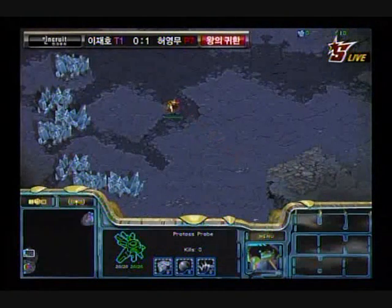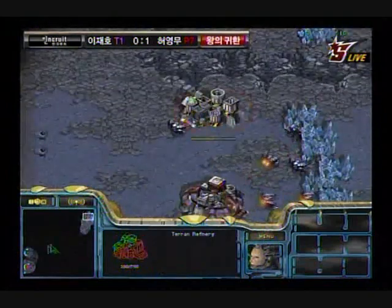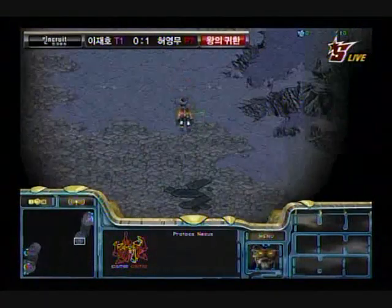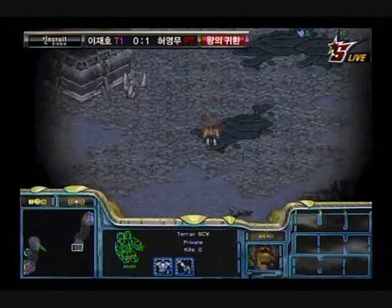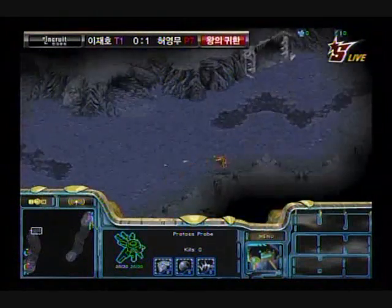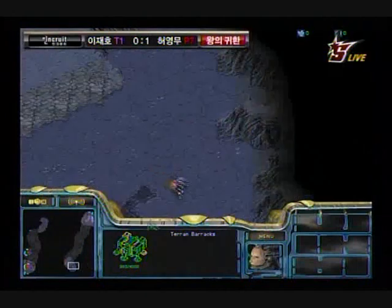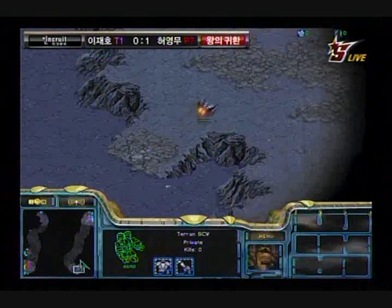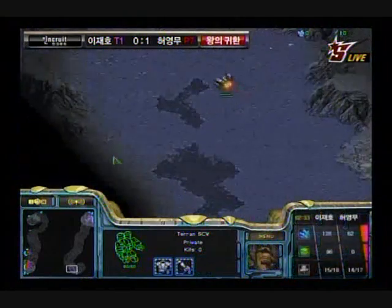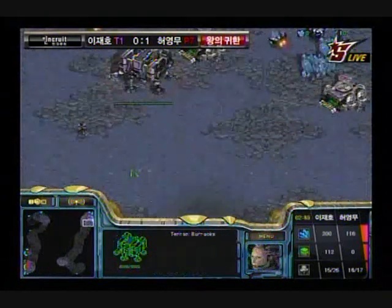Wow, Jangby is going for a 12 nexus! I don't know how smart of a choice this is. Going for the 12 nexus could absolutely turn into a long game and he'll reap the benefits from that. But I also feel this could be a big mistake because Light could easily do a timing push and wipe out Jangby. Jangby trusts his late game — why not do his normal build, go into late game, and win from there? Or even throw some cheese since he's up 1-0? Going for a 12 nexus just seems really risky and I'm questioning his decision making here.